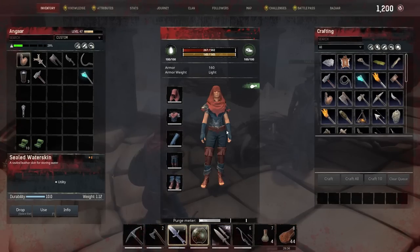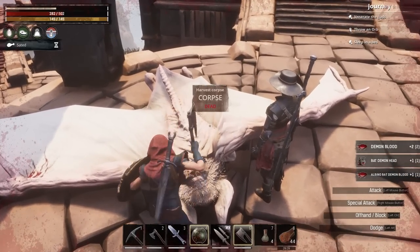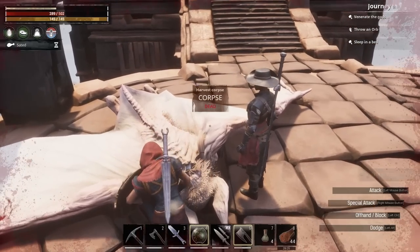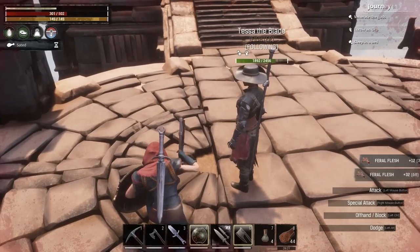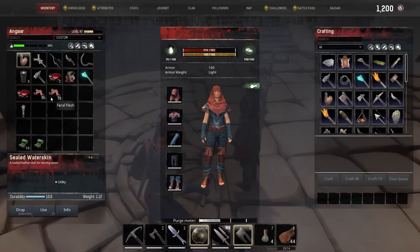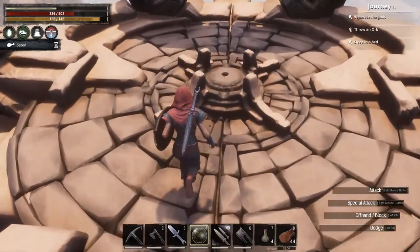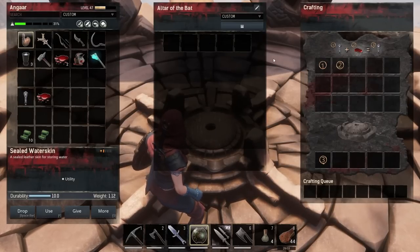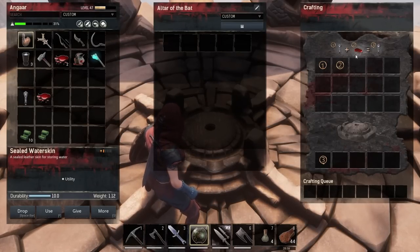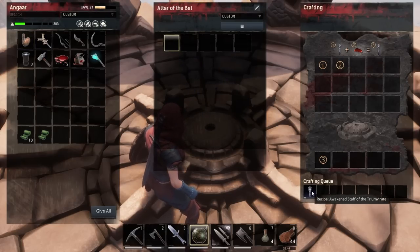Let's try the cleaver on the body. Got a head, feral flesh, and demon blood — albino bat demon. So we can set aside the feral flesh. This is what we need: we go up to the top where there's the Altar of the Bat, put in the staff and the demon blood, and it crafts the Awakened Staff. The bat blood and the staff combine at the altar.